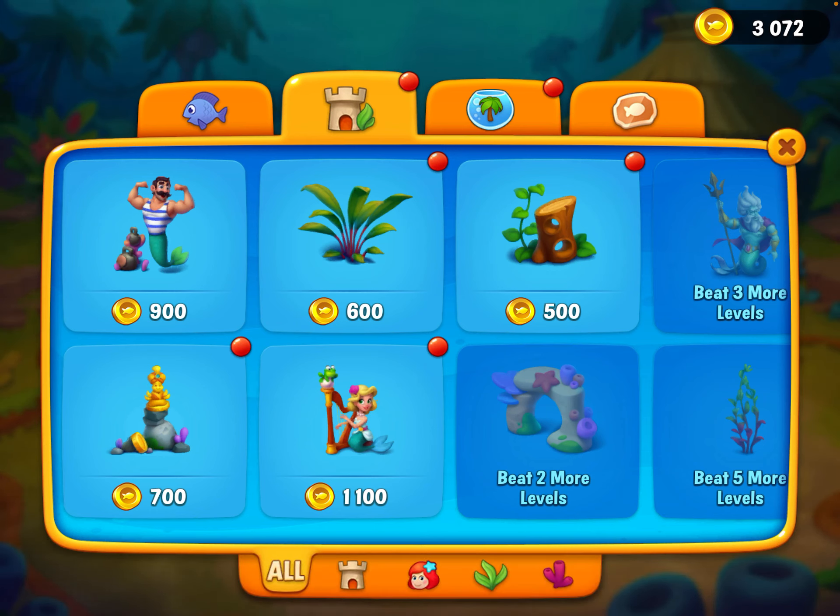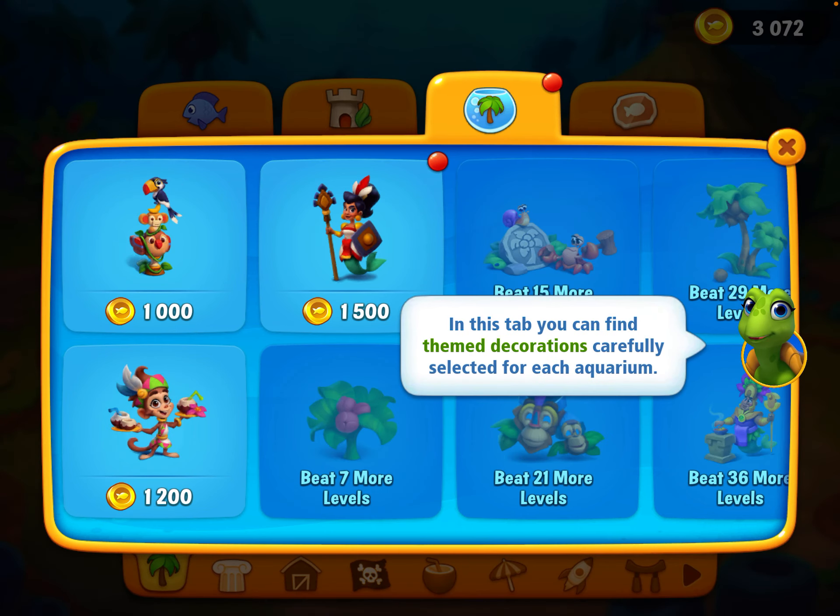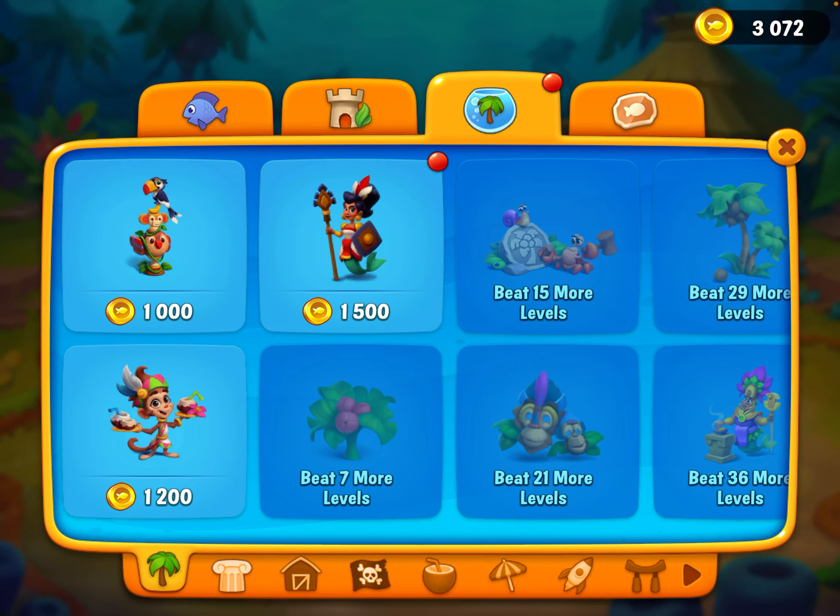What about the castles? Ooh, look at him with his muscles. Should I get a lady with a heart? Themed decorations — nah, I'm going to buy a fish.